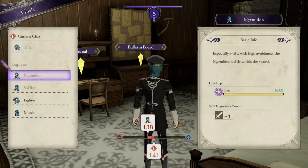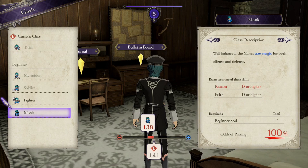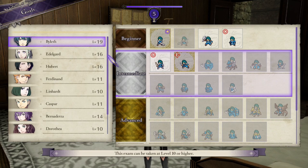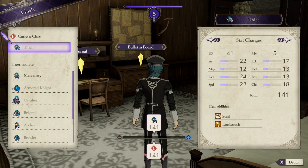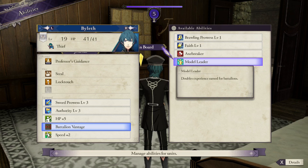Next up is learning all the skills in your class before promoting. This is something I see a lot of players not doing. It's exciting when you see that you can pass a certification exam and move on to the next class with better stats and a cool new outfit — but remember, you should master the class you're in first before moving on. Certain classes teach different abilities that you won't be able to learn anywhere else.